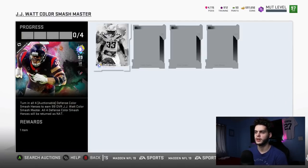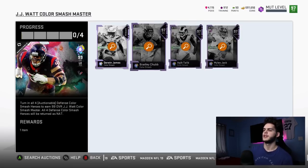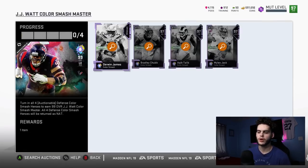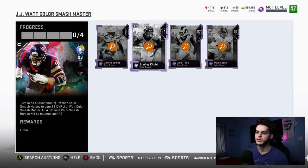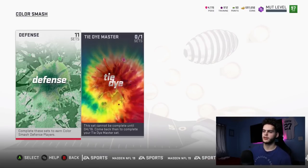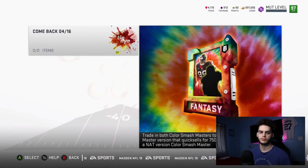Going off to JJ Watt — this is the card I'm interested in. So we got Derwin James, Bradley Chubb, Aqib Talib, and Miles Jack to collect. Let's see what these prices are looking like right now. This set will cost you about a million coins to do, but you'll keep JJ Watt and all the other cards, so truthfully that's not horrible. Snipe these out for about 200, get it for 800K, sell the JJ — you could probably have the majority of these cards for close to 300K total.